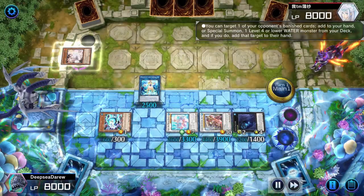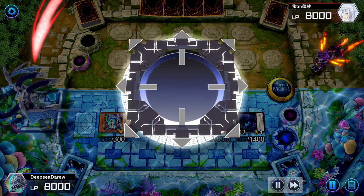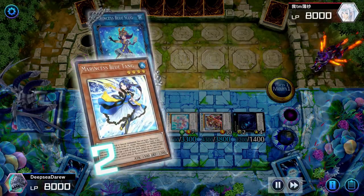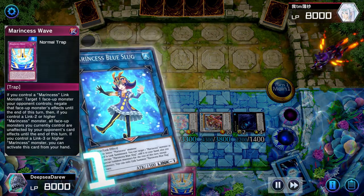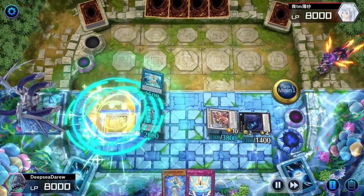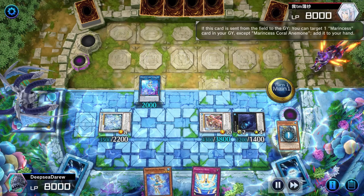We'll then synchro summon into Prima Donna. Prima Donna targets the banished card, summoning a Marintus Blue Tang from the deck. Blue Tang activates as a fast effect to send Seahorse to the graveyard. We'll then link into Blue Slug. Blue Slug will target the Seahorse to add it to our hand, and Blue Tang will excavate the top three cards of our deck and add any Marintus card to our hand.